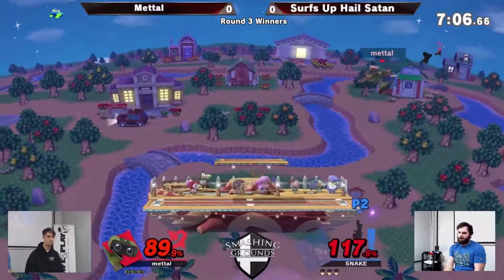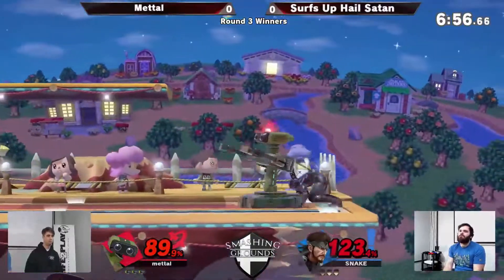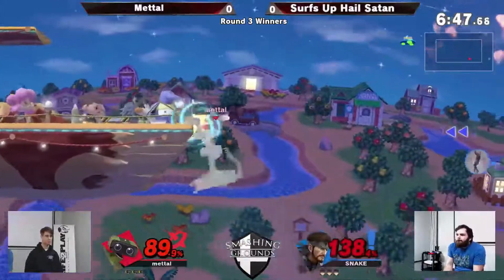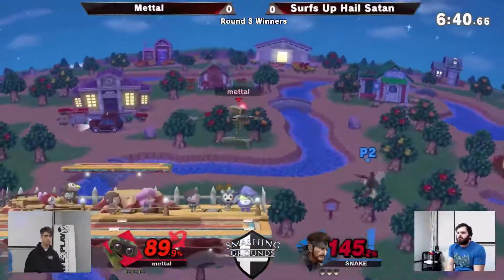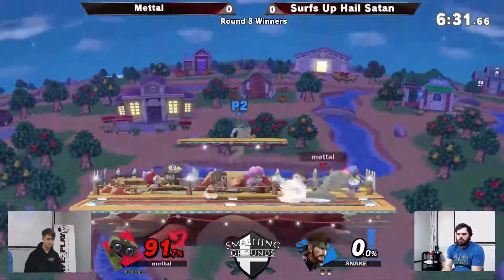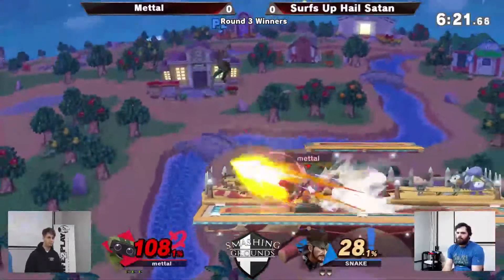Rob's still coming back though, he's got the gas. Even back airs to get nudged towards the stage. I don't think Snake's used his remote mine yet — I'd like to see that for some stage control. This is Rob's moment, he's made the comeback. Can't quite kill Snake though. Goes for the explosion recovery, kills himself off the top. And Rob's just blocking out these Nikitas.